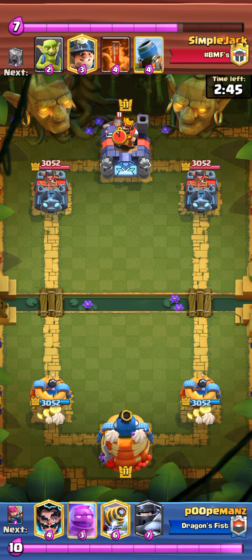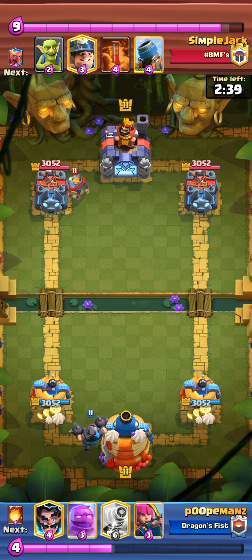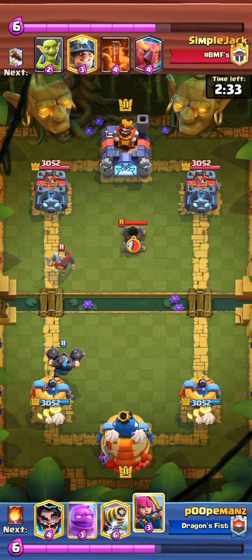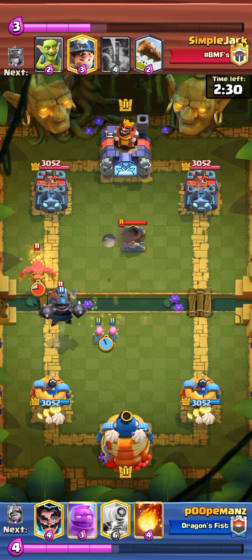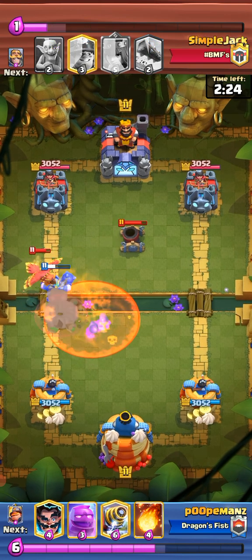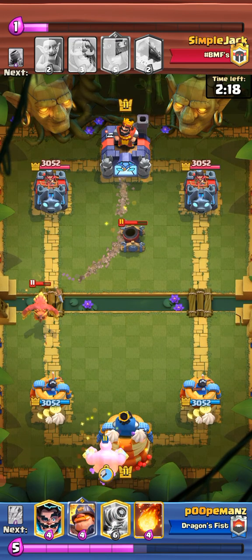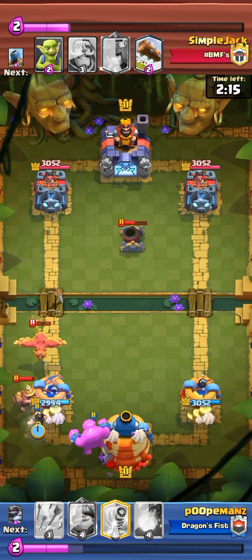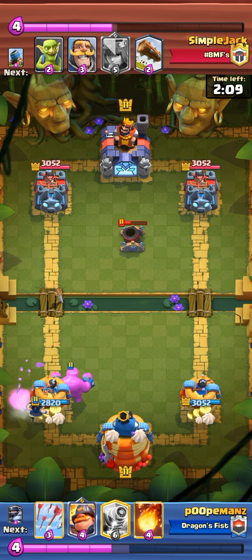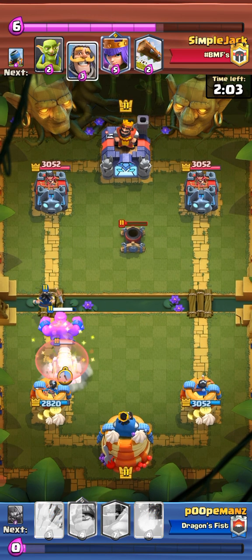I don't know what's taking him so long to take the first play. He plays mortar poison. I didn't have any good plays to go in myself. I just need an answer for the Phoenix — the Phoenix is such an annoying card. I have an answer for mega minion, but not the Phoenix. I E-Golem, E-Wiz, E-Wiz, E-Wiz. Should I just run musketeer e-wiz just for the freaking Phoenix?